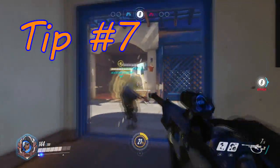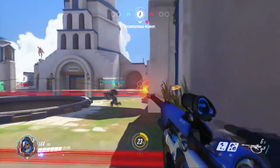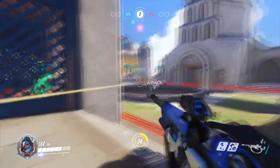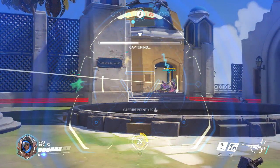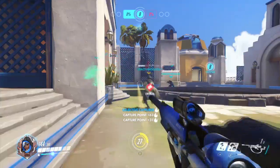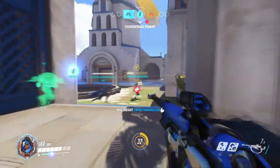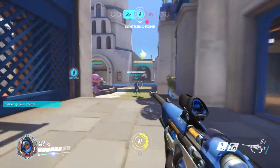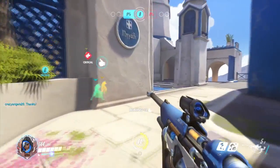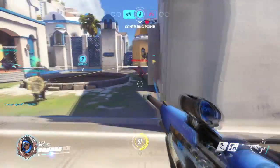Tip number 7 is that Ana can't get headshots, so you're going to want to aim for the chest or easy shots on the character. Typically when you're a sniper you want to line up headshots for maximum damage. But with Ana it would just be unfair if she had headshots with the sleep dart, because you could easily line up headshots while they're asleep and destroy so many heroes. So just aim for the easy shot and don't worry about headshots.